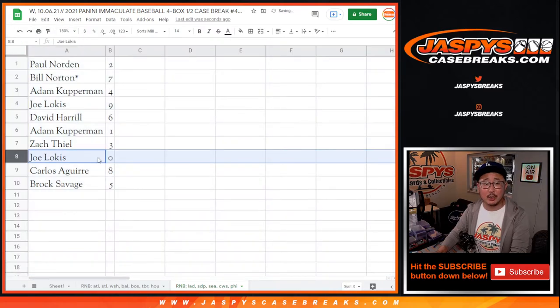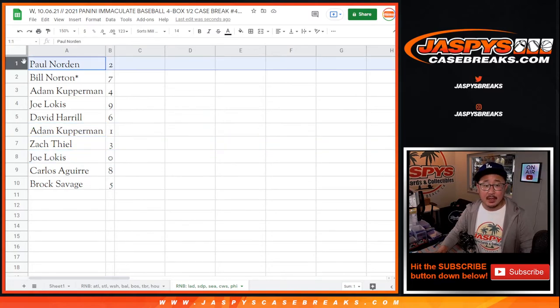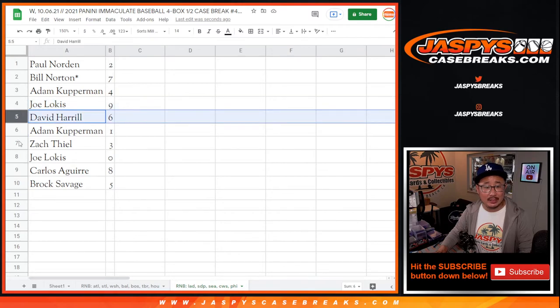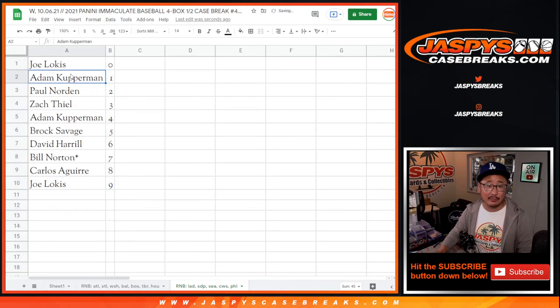All right, so remember Joe — zero gets you any and all redemptions, including one-of-one redemptions for that group of teams in that tab there. Adam, you'll still get live one-of-ones that pop. Paul with two, Bill with seven, Adam with four, Joe with nine, David with six, Zach with three, Carlos with eight, and Brock with five. Coming up in a separate video.